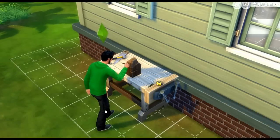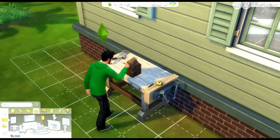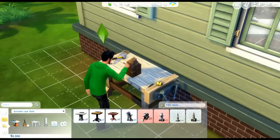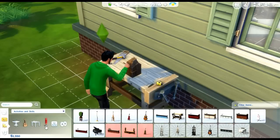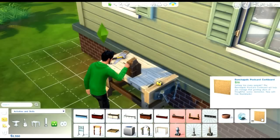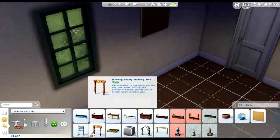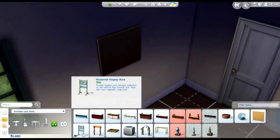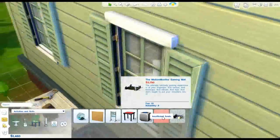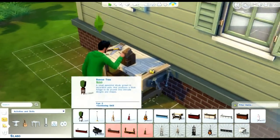Let's go into our build buy mode. There's so much stuff in here to decide from. We need $3,750 to buy the Motion Monitor Gaming Match. I think the character is going to like that a lot since he's a geeky kind of person.